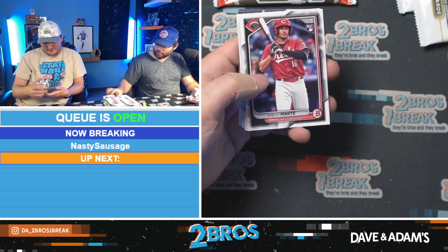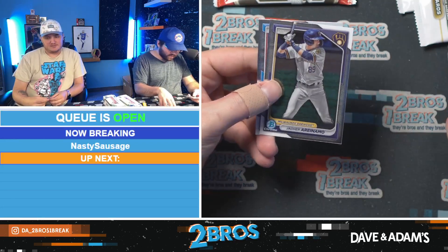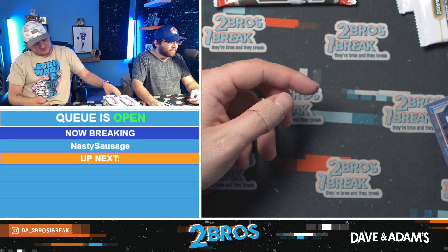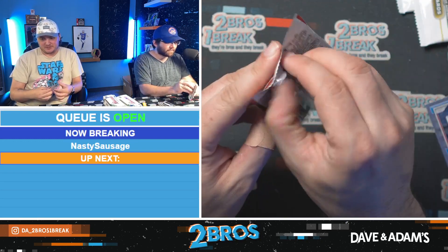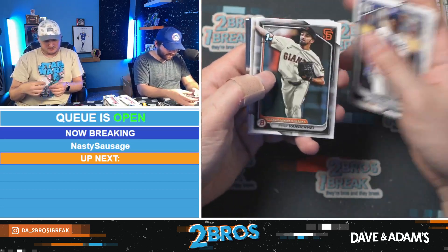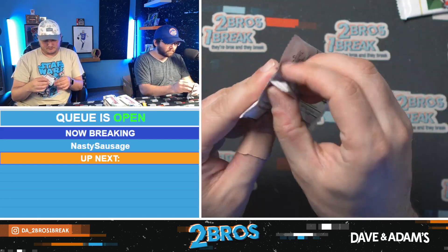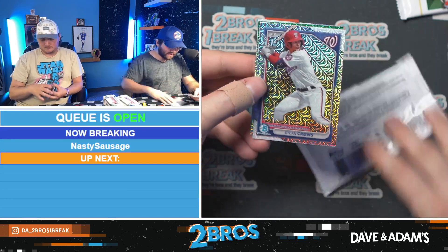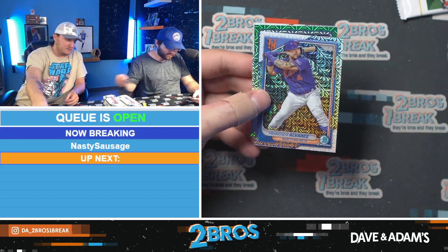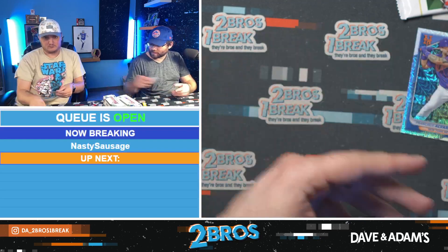There's an Ellie rookie, John Accruz. Max Anderson and Kevin Kim. Dylan Cruz out of the megabox exclusive pack — really nice. Francisco Alvarez Rookie of the Year Favorites, Evan Carter, an Ellie as well, and a Ronnie Mauricio. What a pack! Pretty good — an Evan Carter rookie and a Jason Dominguez rookie too.